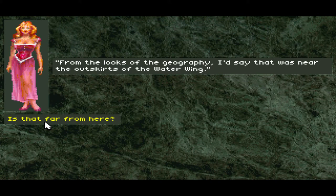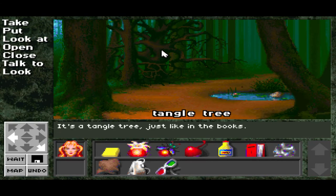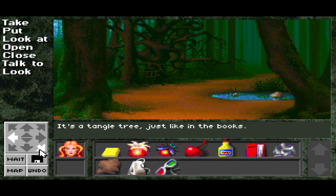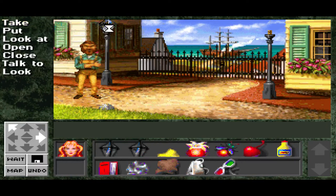Where would you say that they are right now? From the looks of the geography, I'd say that was near the outskirts of the water ring. Is that far from here? Yes, very far. So, Tangle Tree — I think the Tangle Tree was in Harry Potter, wasn't it? That's the Whomping Willow. Moving on — just like in the Xanth books. You're standing at the center of a small village. Neda studies you. The butter has begun to melt, so this is a time thing — as time moves on, that butter is probably going to melt and be gone, so we'll have to get some more butter later. There are some lamp covers here — we're going to need them for later. And the rock — we'll need the rock for later.